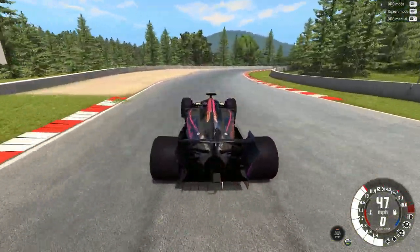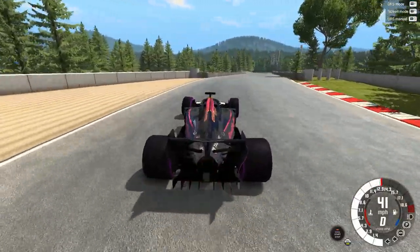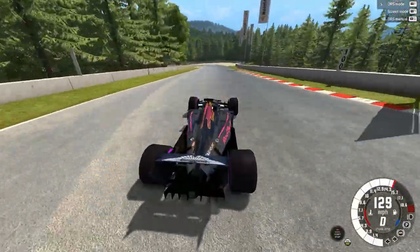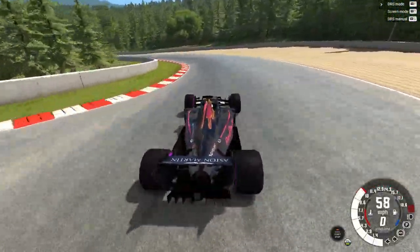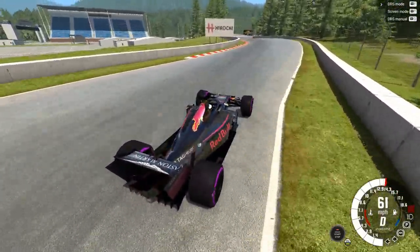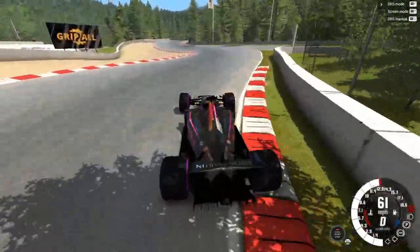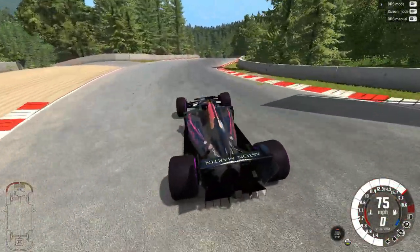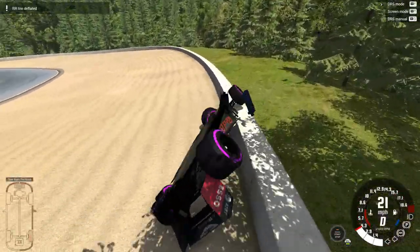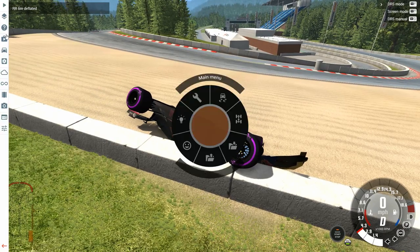I don't think anybody else has attempted to put F1 cars in BeamNG Drive, so it's meaningful to see and fun to mess about with. I definitely want to jump one of these off a cliff — let's go to the Nevada or Utah map, the desert one, and just hop one of these off a cliff. The damage model is pretty good but not insane or anything.